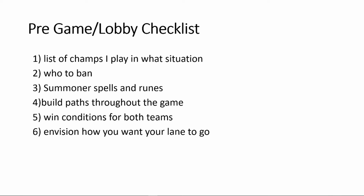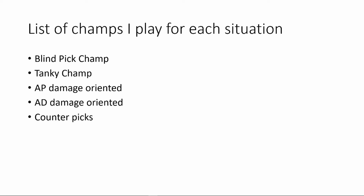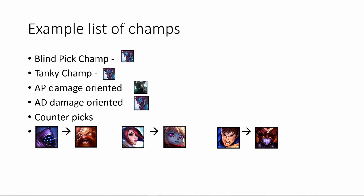Before you even enter queue you should have a list of champions you want to play for each situation. You should have a champ you can play blind pick into anything. If your team's all hovering AP damage, you might need an AD-oriented pick. If your team's all squishy, you might need a tanky champ. And if your team has picked all physical damage, you need an AP damage-oriented pick. You should also have a list of counter picks you like to play.